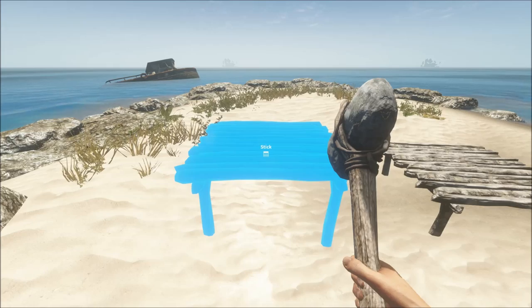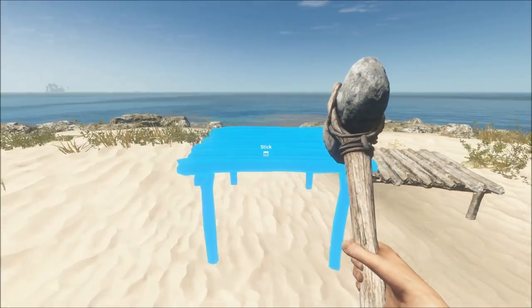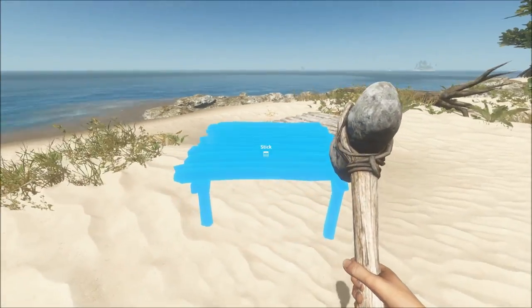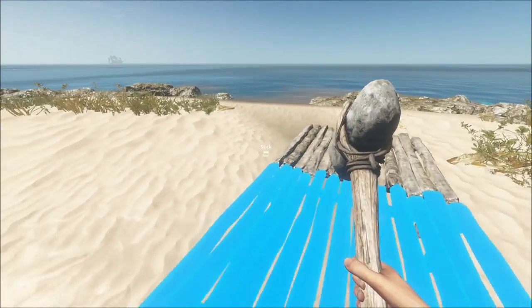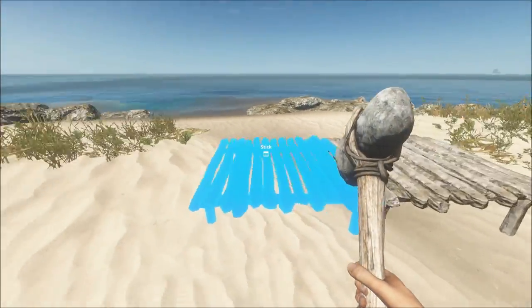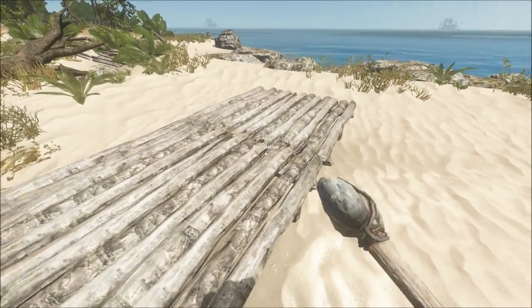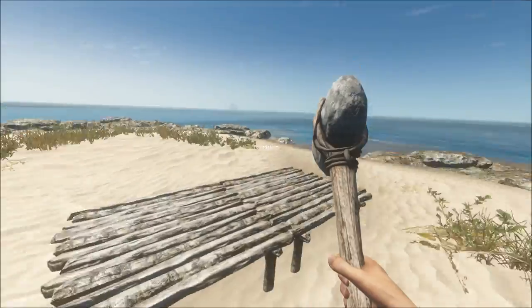I got several requests asking about how to build or make foundations bigger. As you just saw, when you attach a second foundation, it has a snap feature that allows you to instantly place your foundation anywhere next to the one you've already placed down. And voila, now you have twice as much room to build your house on.